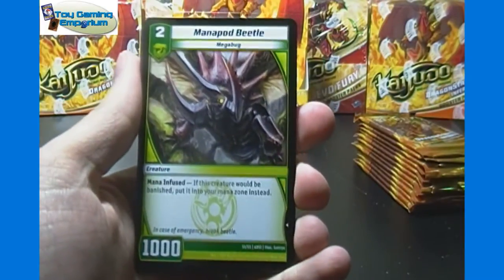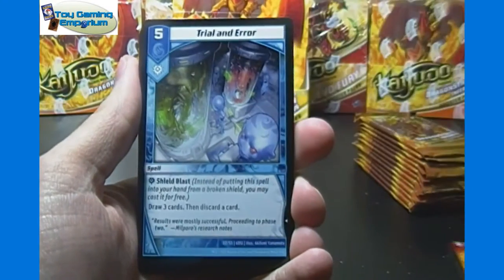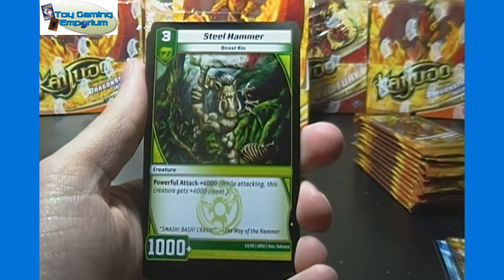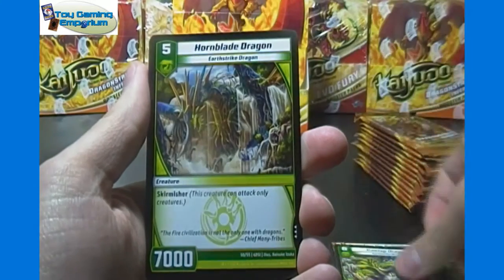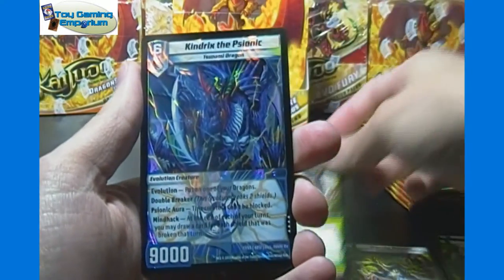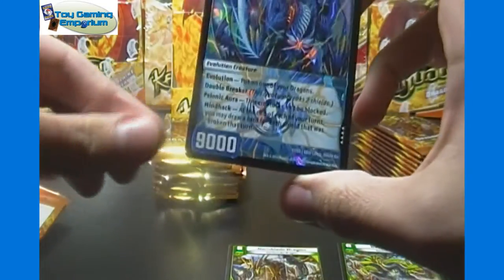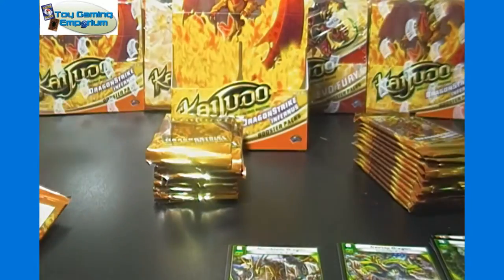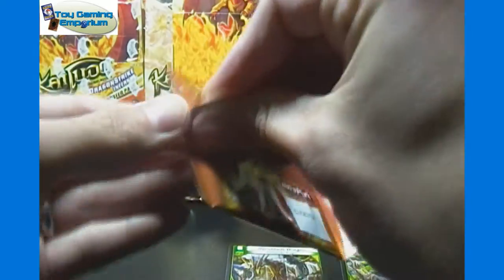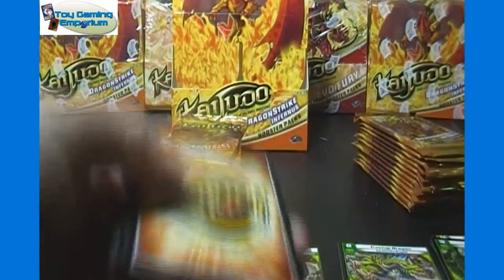So we got Manapod Beetle, Explosive Infantry, Trial and Error, Canyon Skimmer, Steel Hammer, commons of Bird and Claw the Relentless, and Treetop Dragon. Our rare is Hornblade Dragon. And to start things off, we got a very rare — Kendrix the Psionic. We got that in our first opening of the set where we opened the three blister packs, still not a bad pull by any means. Most of the shiny cards and super rares are playable; obviously some are better than others, but they're always fine — better pulls than not getting them.